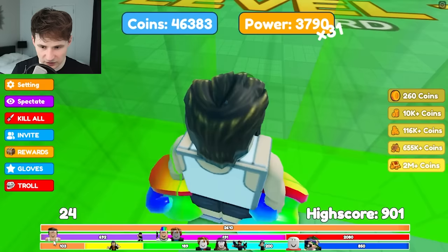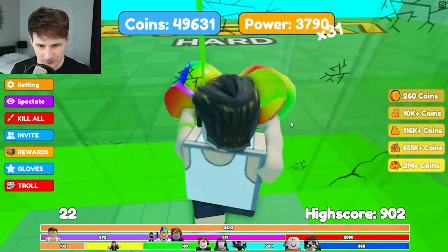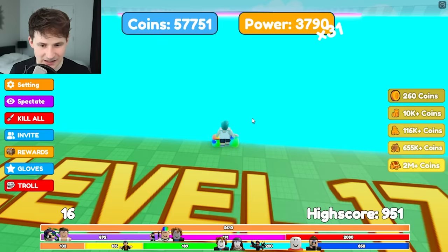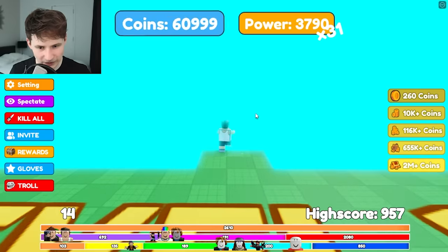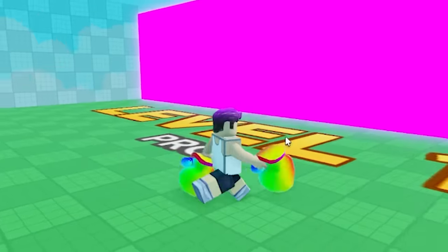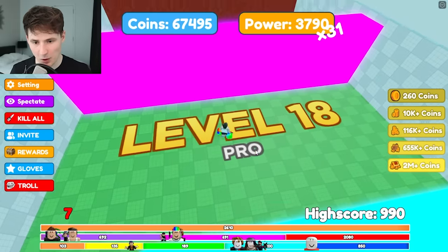We made it to stage two, line number two - this is where things get hard. Can we get the neon wall? I can't see any cracks, not sure if it works. We made a tiny exit - let's make a bigger one. Easy peasy! Level 18 pro!